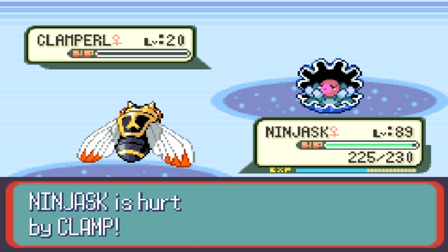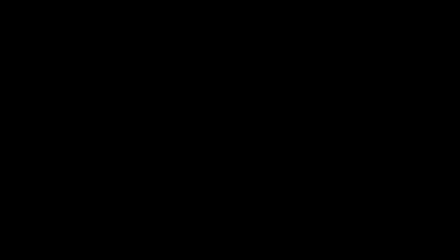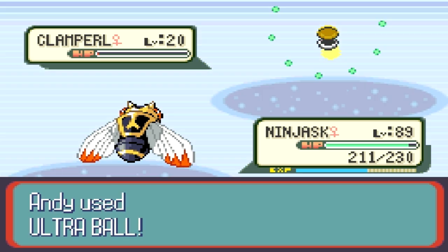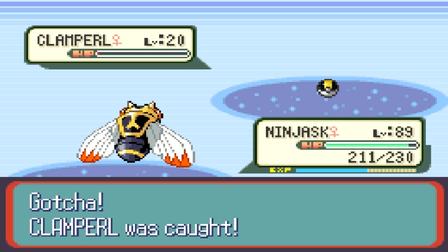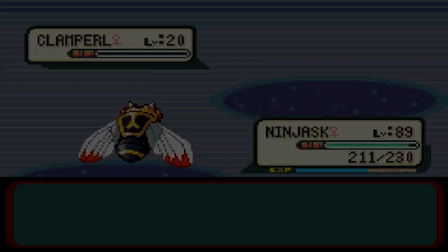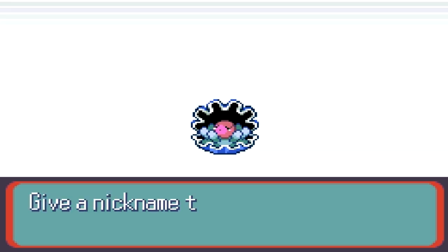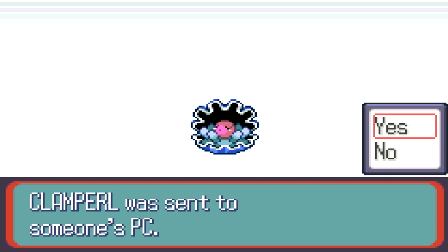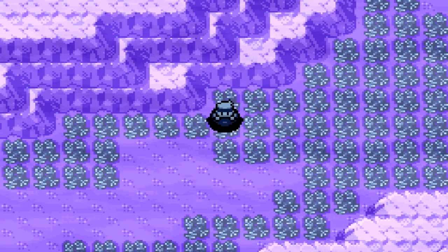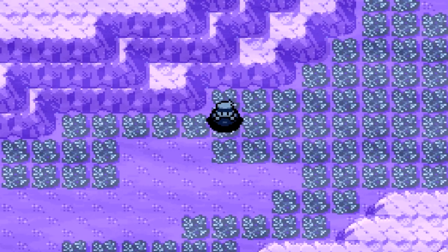It is a pretty unique Pokemon in the sense that it evolves into two very unpopular Pokemon: Gorebyss and Huntail. You do not see them often — very rarely do you actually see them, as they are very hard to actually capture in the wild. I think they're like 5% at most in Generation 5 and Generation 6 only. But Clamperl is cool, and I think Gorebyss and Huntail don't get enough recognition. Anyway, that's a fine Clamperl. Thank you for watching. Bye.